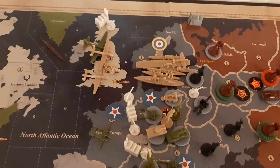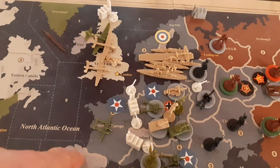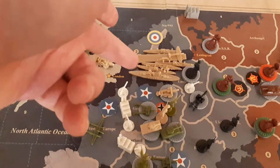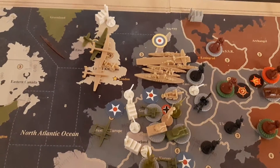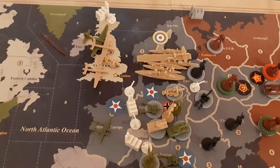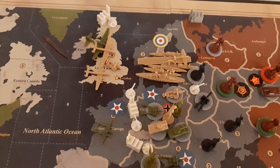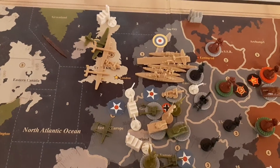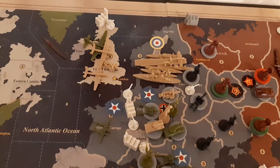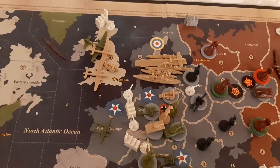I initially forgot to have the Germans defend on a 3, because the American and British attack happened from France as well as an amphibious assault. A joint strike is a special rule, so I couldn't really find anything in the rules regarding whether or not that defending bonus still applies. German units defend on a 3 the first cycle of combat of any amphibious assault against a grey territory.